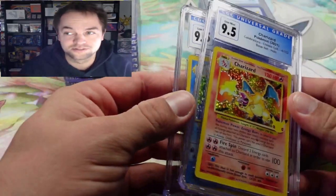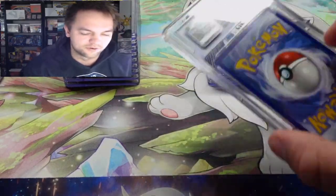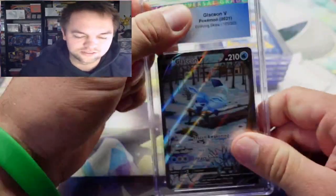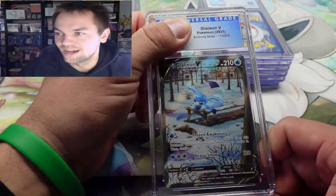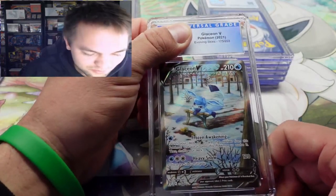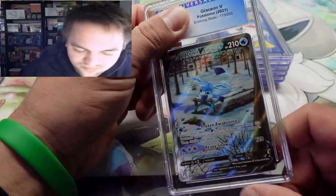We got the nine-five Charizard and nine-five Blastoise. I know there's a Venusaur in here, so can we get the full Celebrations big-three set at nine-five? For anybody who doesn't know, CGC is very tough on their grading, so that nine-five is — I would assume — pretty much equivalent to a PSA ten, though don't hold me to that.